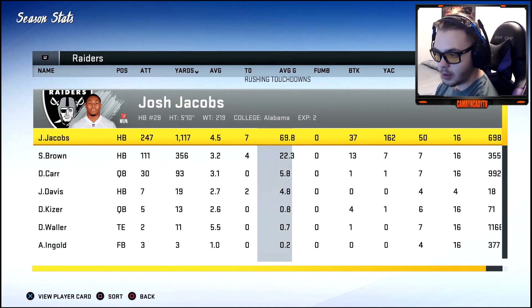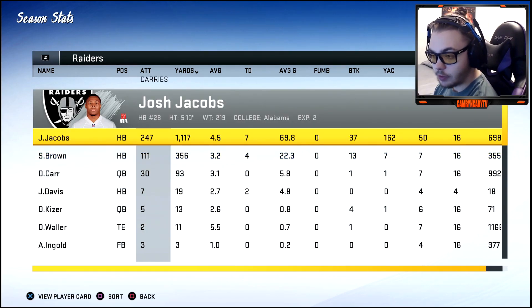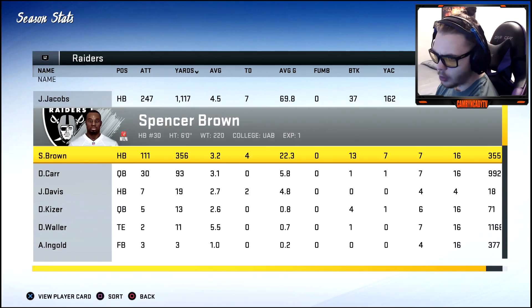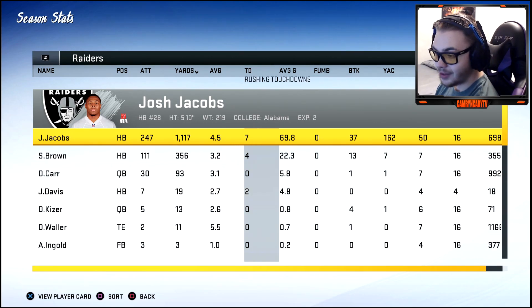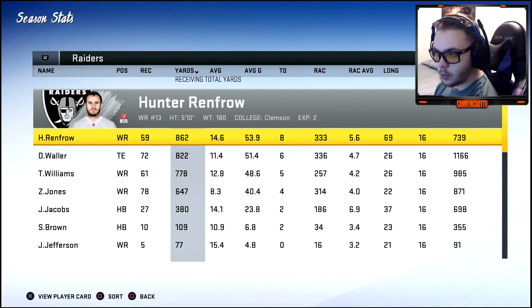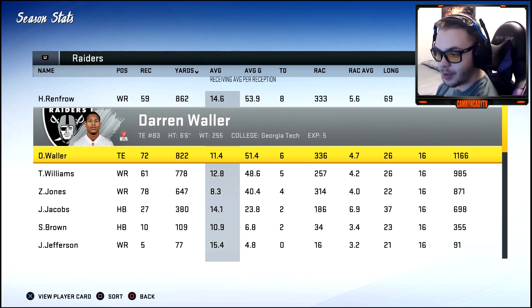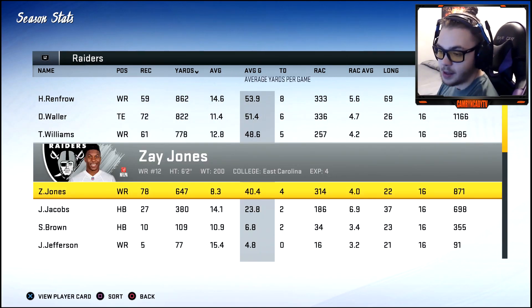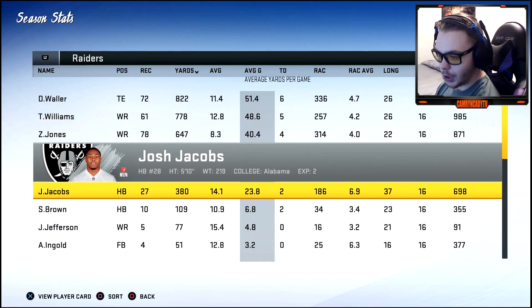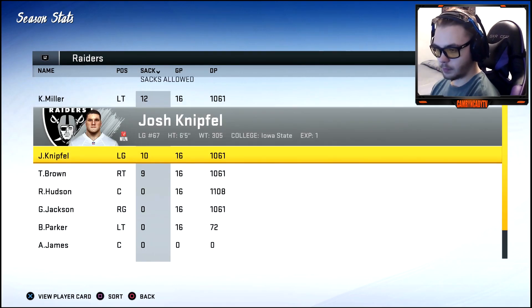Josh Jacobs isn't even going off yet — the second running back is getting too many carries. Jacobs only averaged 69 yards a game. Hunter Renfro leads the team in yards: 59 receptions, 808 yards. Waller and Williams had decent years. Zay Jones not great so we'll probably let him go. Our blocking wasn't holding up — the left guard allowed 10 sacks.